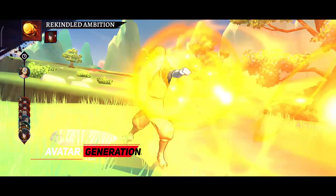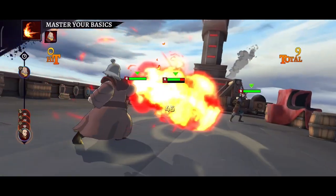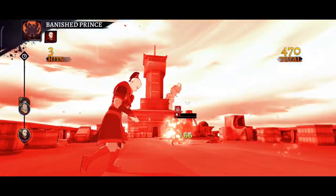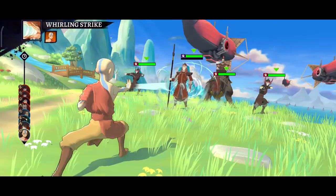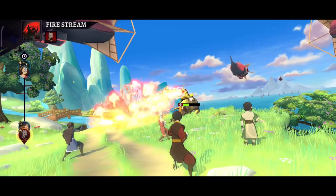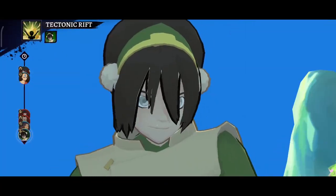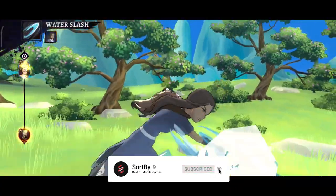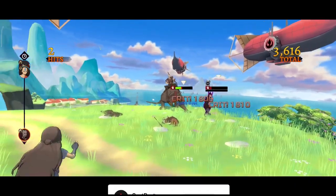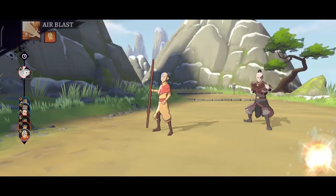Starting off at number 10 we have Avatar Generations. This is a tactical RPG game that follows the story of Avatar: The Last Airbender to The Legends of Korra. The game features well-crafted graphics, music, and animations, staying true to the show's essence. However, frequent crashes and freezes hinder the gameplay experience. Despite its potential, the performance issues need to be fixed to live up to the Avatar franchise's legacy, but it is still worth a try if you are a fan of the Avatar franchise.